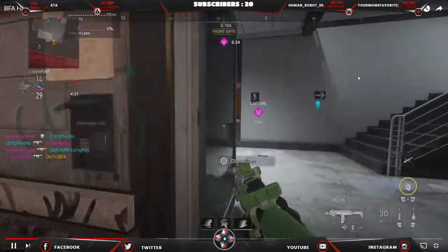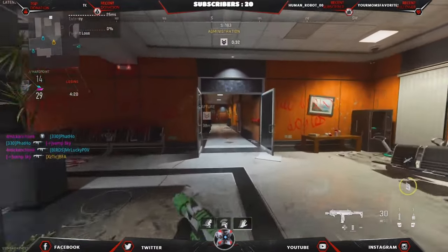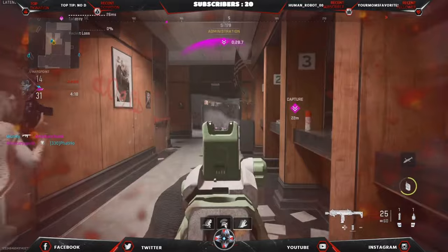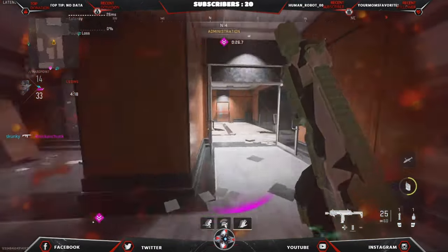Thirty-five seconds — what are you going to do? You go through the front, probably try to make a play, spot one, jump around the corner — okay, that's fine. Once you jump around a corner a little bit more.